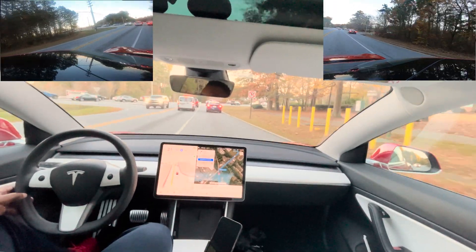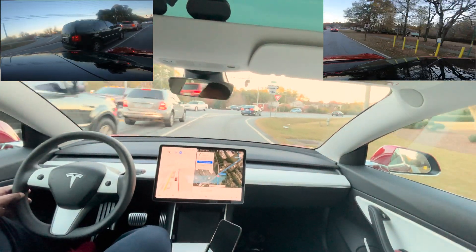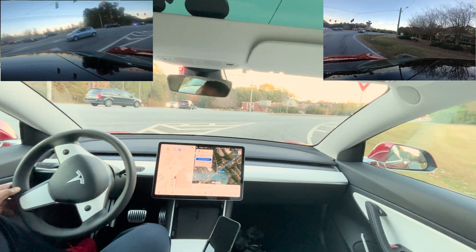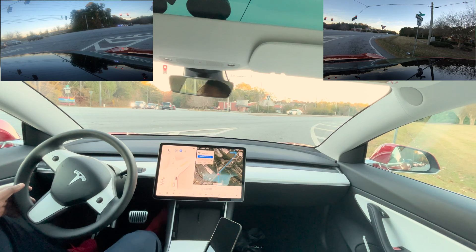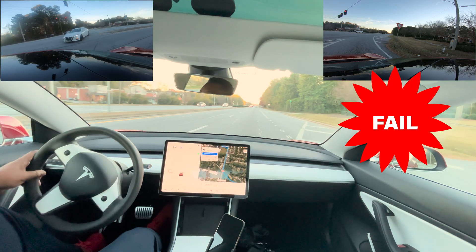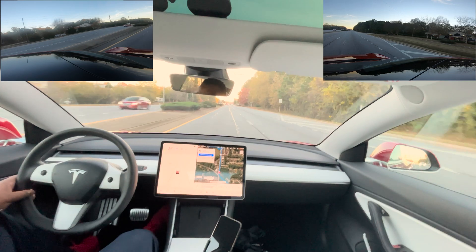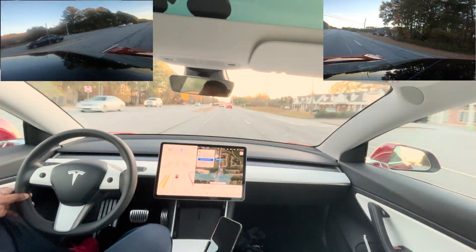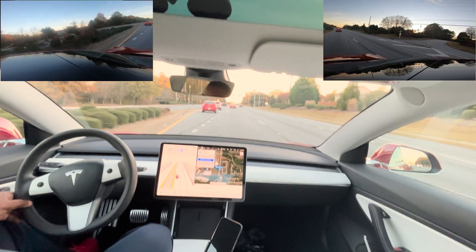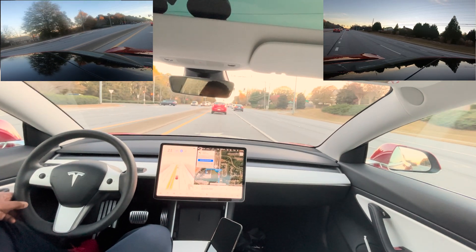We're coming up on a right turn so it gets into the right turn lane automatically. It's a red light, and sometimes it will try to make that right turn on red, which is what it's going to do — but I intervene because I didn't trust it. There was another car making a left there, so I went ahead and took over to make the turn myself.